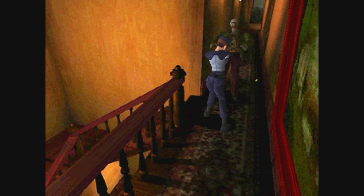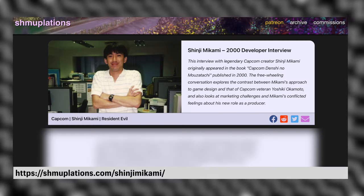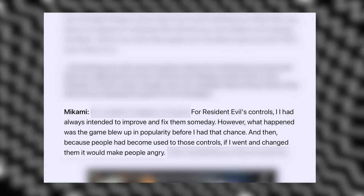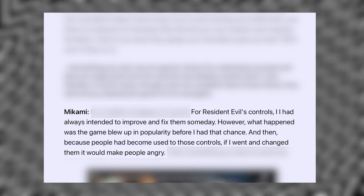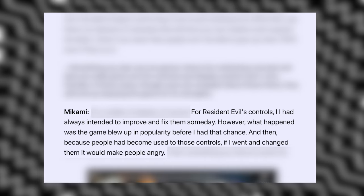Capcom, the developers of Resident Evil, made the choice to use this control scheme to enable such a revolutionary game on such limited hardware. In a 2000 interview with Resident Evil director Shinji Mikami, he shares that despite his reservations about and awareness of the frustrations of tank controls, they actually ended up making the game more popular due to the way they slowed the pacing, increased the difficulty, and aided the team in controlling the camera angle to build further tension. Players could hear the danger long before they could see it. Mikami goes on: 'For Resident Evil controls, I had always intended to improve and fix them someday. However, what happened was the game blew up in popularity before I had that chance. And then, because people had become used to these controls, if I went and changed them, it would make people angry.'